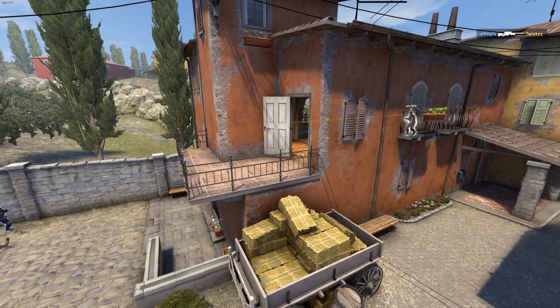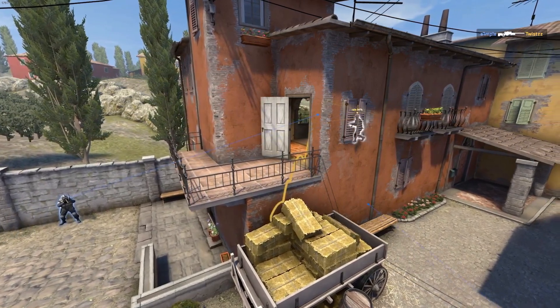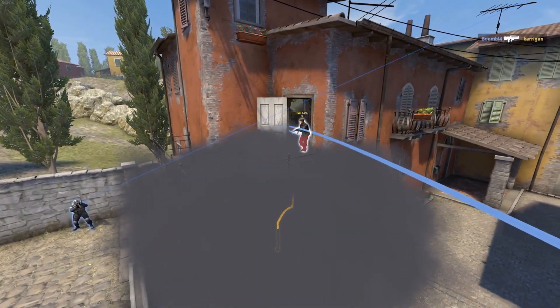Hey future pros! On Inferno today and I thought I'd show you how to throw the classic one-way smoke to help you sneak out of the A apartments and maybe find a kill or two.